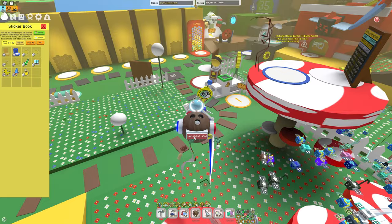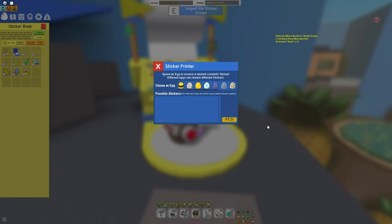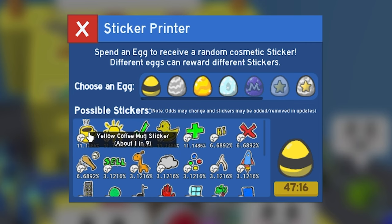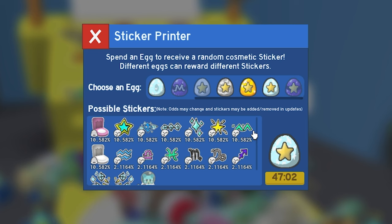The second method is going to the mountaintop field and using this sticker printer right here. If you inspect the sticker printer, you can choose an egg to donate in order to get a chance at a possible sticker. If you donate a basic egg, you have an 11% chance to get this yellow coffee mug sticker. If you donate a more rare egg such as the diamond gifted egg, you get a pink basic hive skin — which is one in nine, though I'm not sure if they're any good. It does have a one-hour cooldown.